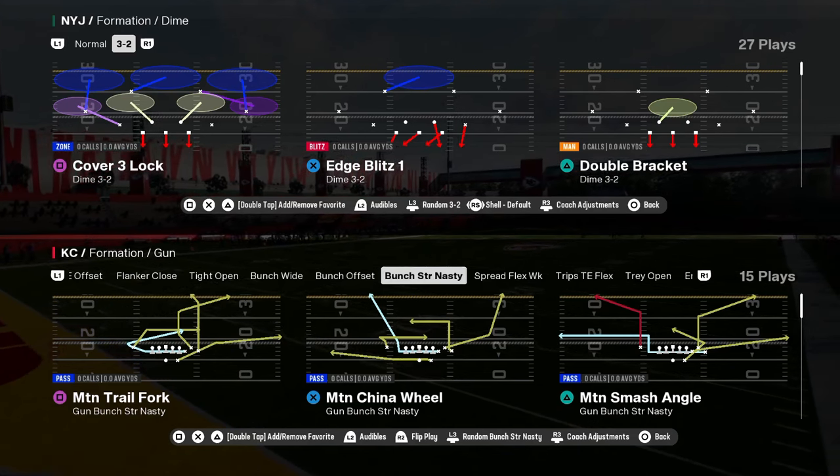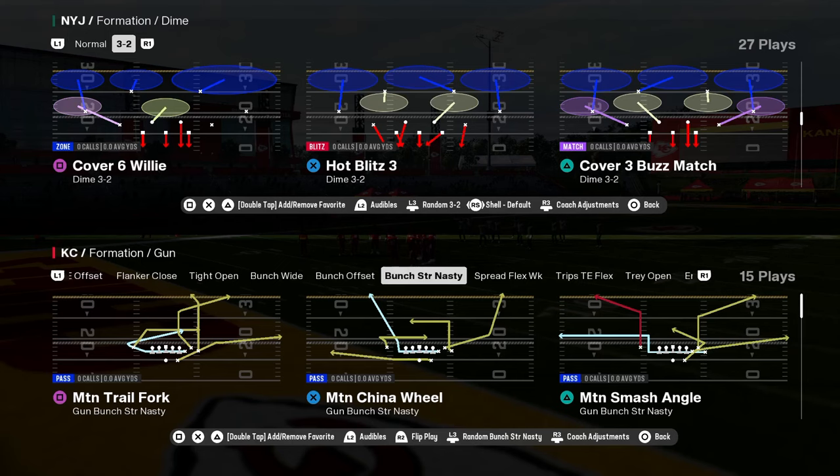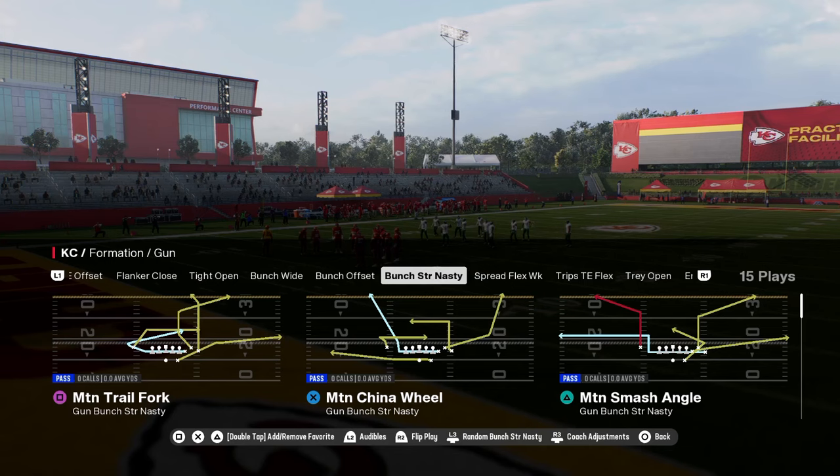The Bunch Strong Nasty in the Colts Offensive Playbook is one of the best formations in Madden 25. In this video, we're going to be dropping a mini tutorial on how you could run a very simplified version of this offense.